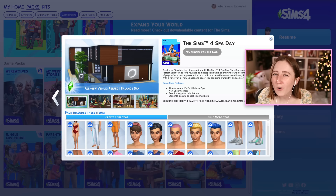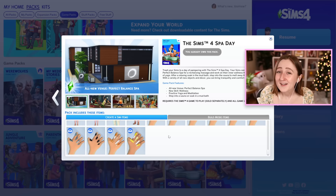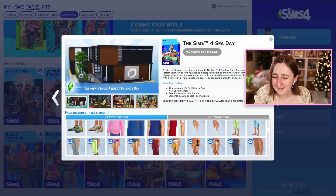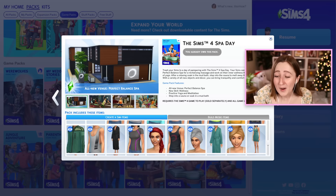Next we have Spa Day, and this one is interesting because they went back and did a pack refresh for it. The whole theme is the spa — you can visit the spa, get your nails done, do yoga, go in the sauna. The nail thing is actually new; they went back and added it last year, so that's kind of fun — they went back and improved the pack to make it more worthwhile. It's got some decent CAS stuff, like some general workout-type clothing. I actually use this stuff a lot for my Sims' athletic wear.